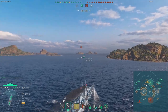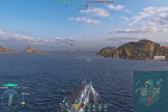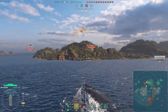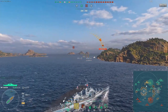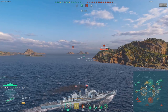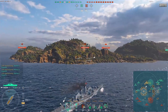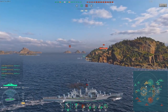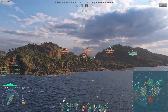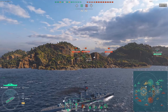The reason he does this is fairly simple: he wants to catch a potential DD coming down the middle. The DD will get spotted if it comes through the middle, and his Stalingrad behind him has radar and will be able to instantly radar the DD, after which Hexo can of course kill it.